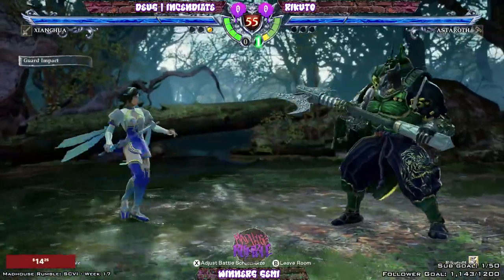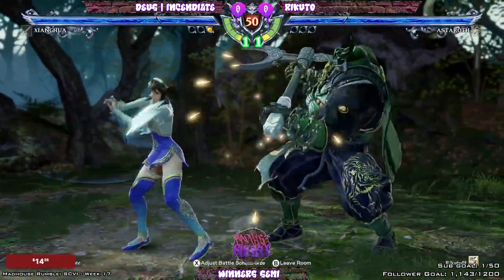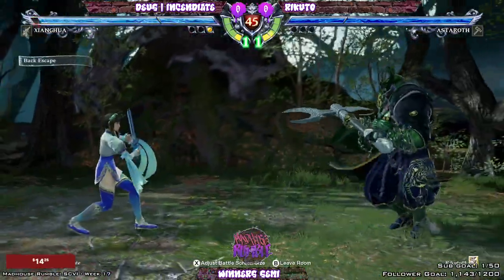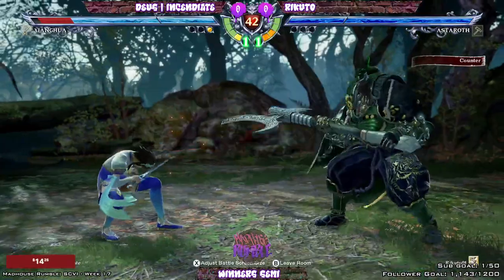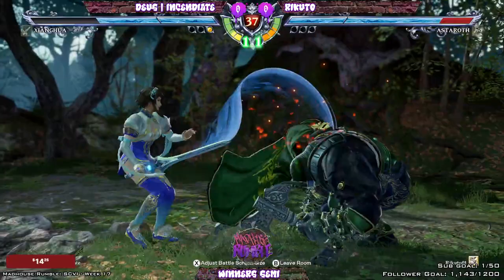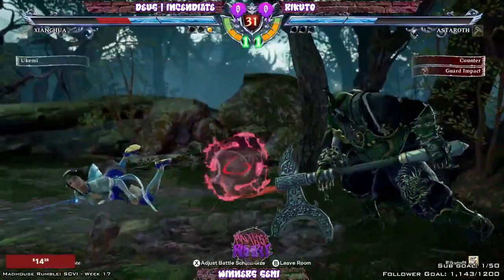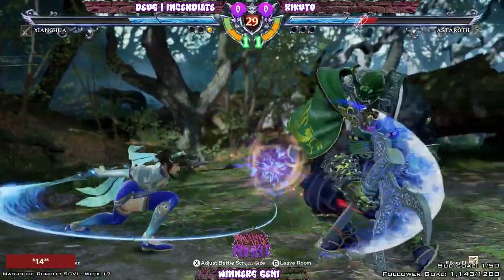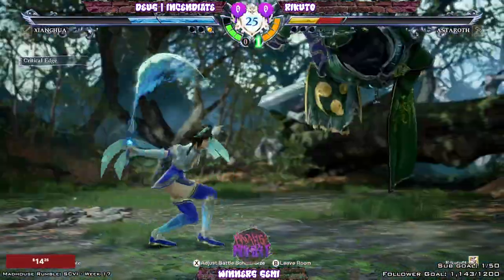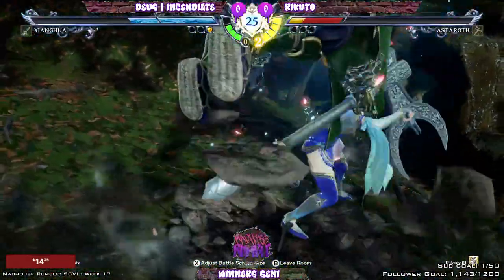Okay yeah, that weapon - that is the Soul Calibur. Yes, that is Soul Calibur VI. Oh my god. Recruiter kind of getting pressured right now, trying to stop this offense, but unfortunately gets hit by the other safe launcher from X.